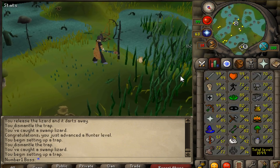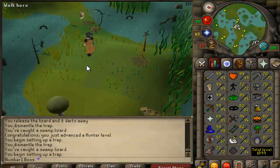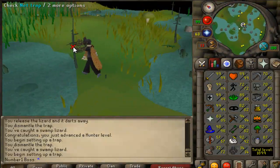Well guys, after all that hunting I am now one level off of 1900 total level. Hunting is very very fast once you get to swamp lizards - it's definitely the best thing to do at this level.